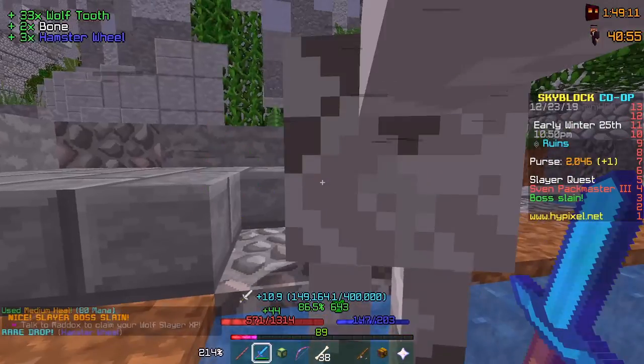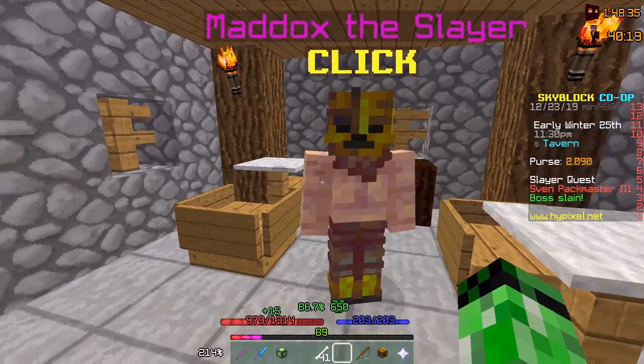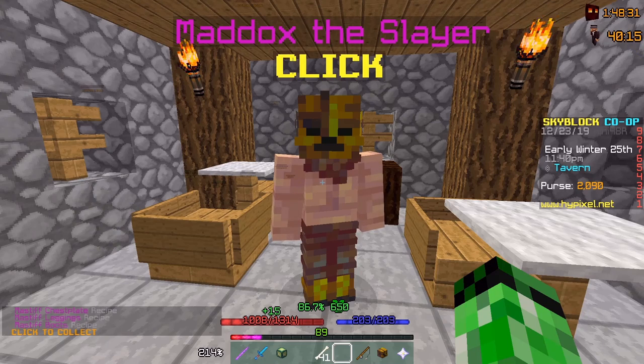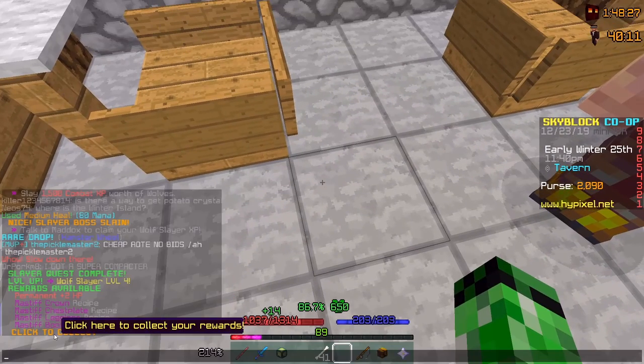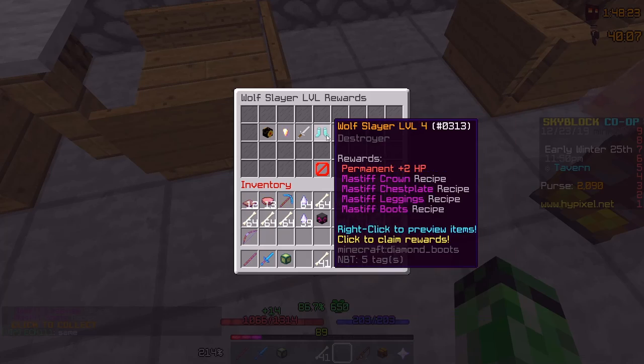Finally! 33 wolf teeth and 3 hamster wheels. I'm about to claim the last reward — and look at that, the Mastiff armor right here. I can collect this.